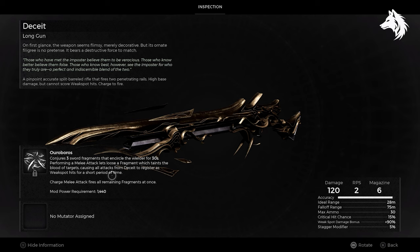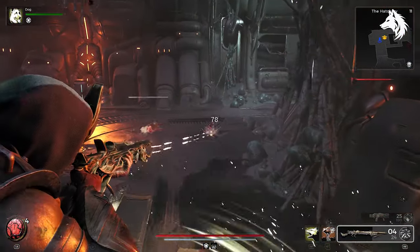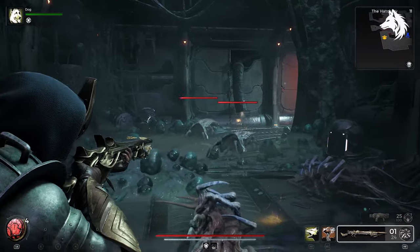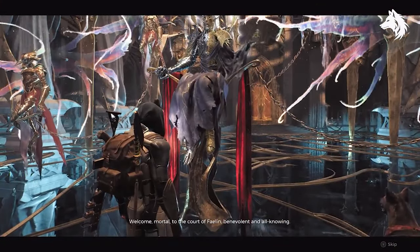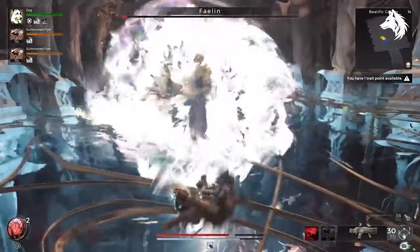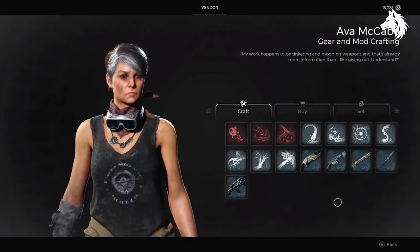For those who prefer a methodical approach to combat, Deceit is a remarkable firearm. Although it holds a modest number of rounds in its magazine, each shot delivers substantial damage to your adversaries. This characteristic makes it particularly suitable for the Hunter class but remains effective across various archetypes. Securing Deceit necessitates defeating one of the endgame bosses in Losomn during a playthrough intertwined with the storyline involving the Impostor Kings. When faced with the choice between Faelin and Faerin, you ought to eliminate Faelin — this decision yields the Impostor's Heart, a crucial item that you can take to McCabe in order to craft the Deceit weapon.